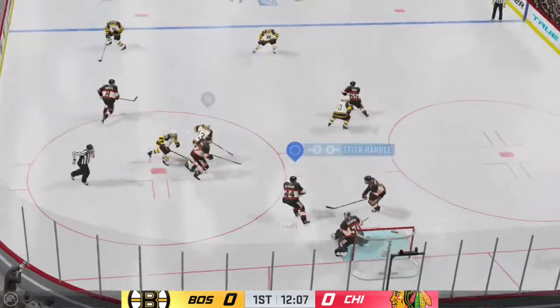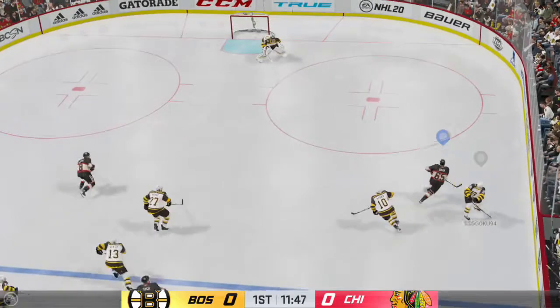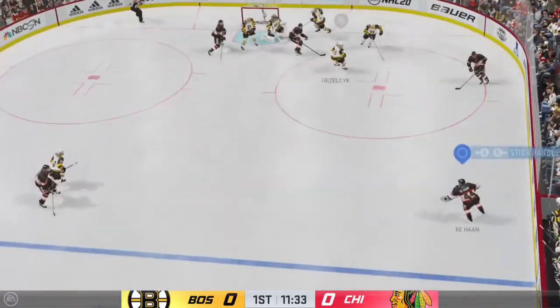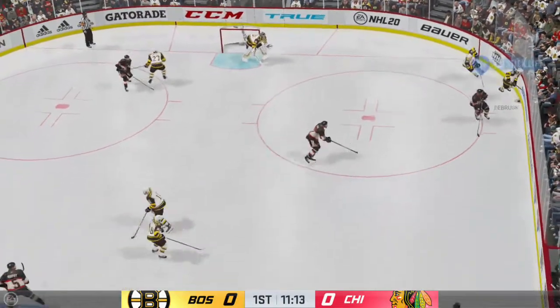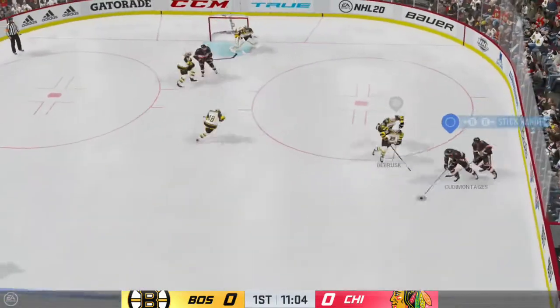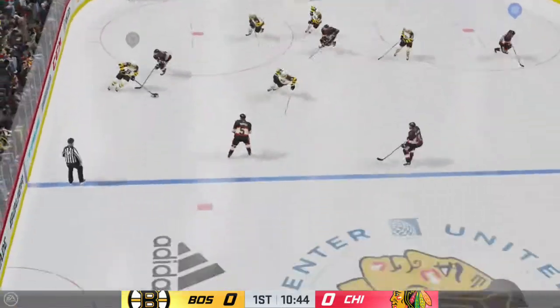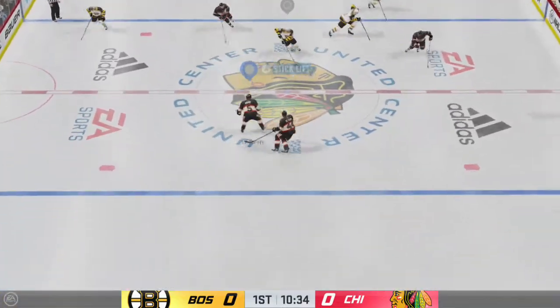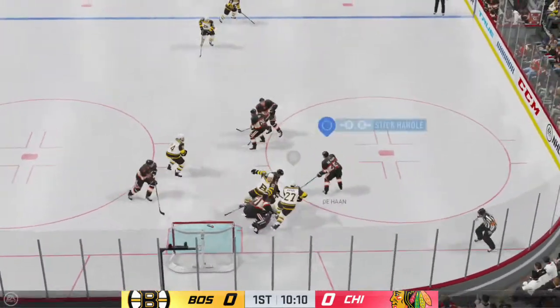As the puck is dropped, they win the draw here inside the defensive zone. Here's a chance — a two-on-one. Looks to set up at the point now. Too much traffic in the lane. Boston's got the puck along the wall and that one's picked off. Boston's gained possession. Moves the puck into the attacking area. Lets one go. Comes up with a stop.